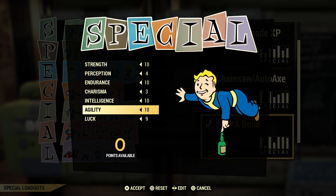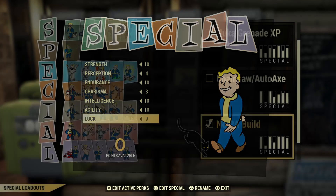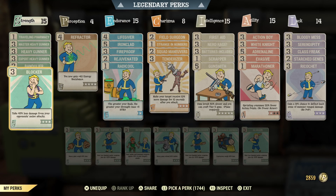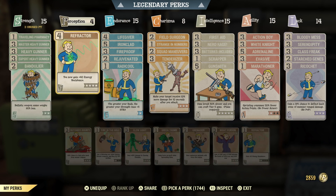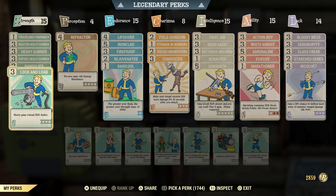This may be a build you have to work up towards — if you're around level 50 or 100, you're not going to be able to get a lot of these perk cards. But it's definitely something to work toward, and earning stuff is part of playing video games. Don't worry about it and just work up to them, because you're not going to have all the legendary perks at a lower level. If you have all the legendary perk cards unlocked, then you're pretty much set to go.